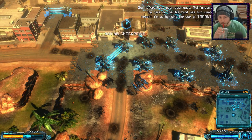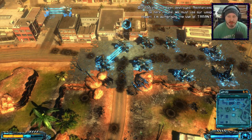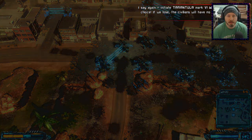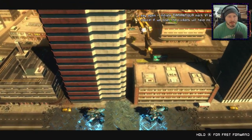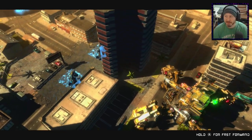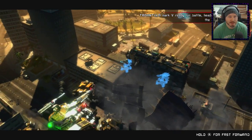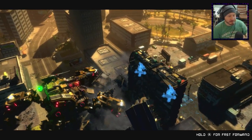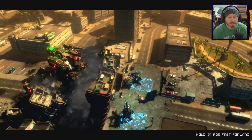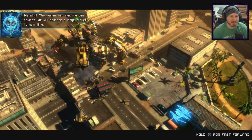They've retreated — our forces have been destroyed. Reinforcements won't be here in time — we must use our weapon of last resort. I'm authorizing the use of Tarantula Mark 5. There's still civilians in the city — can you confirm the order? I say again: initiate Tarantula Mark 5. It's boss time. Tarantula Mark 5 ready for battle, heading towards the alien base. Bring it on, Tarantula! Try not to bring the whole city to the ground. And he absolutely destroys towers and buildings.